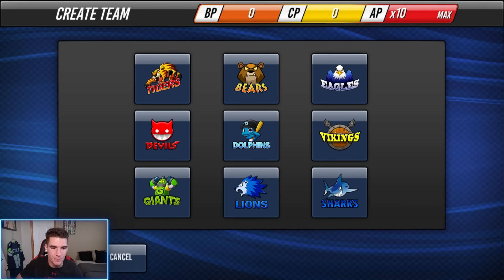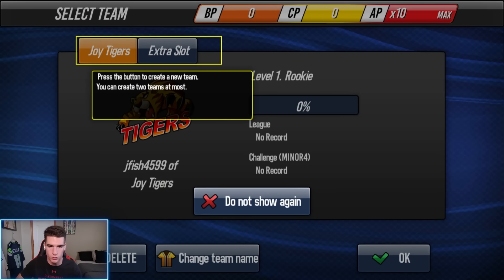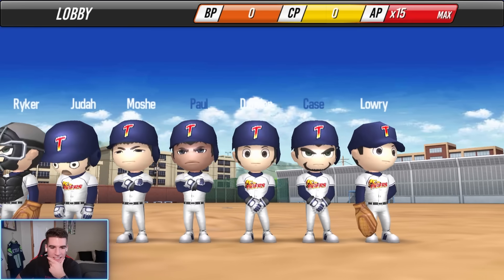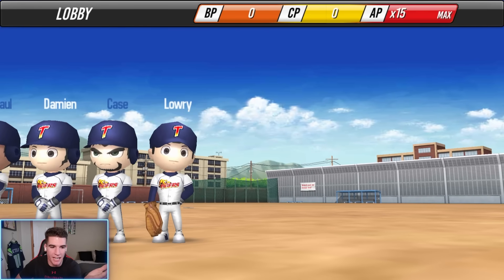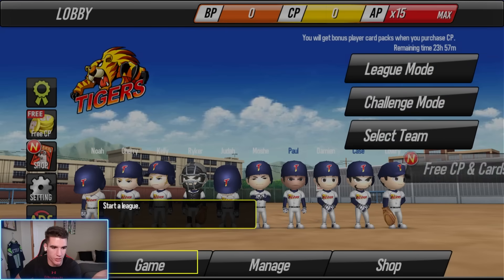We get to choose our team right off the bat — we're going to go with the Tigers, boom! We'll do my Xbox username, where JFish originated. My Xbox username was JFish4599, now it's JFish on YouTube. That's where it came from, if you guys were wondering. There's my team right there. The players look a lot like Baseball 9 players, except the graphics aren't as good — you can definitely tell this is an older version of it.